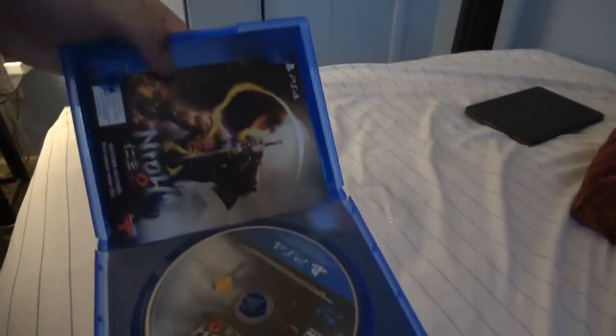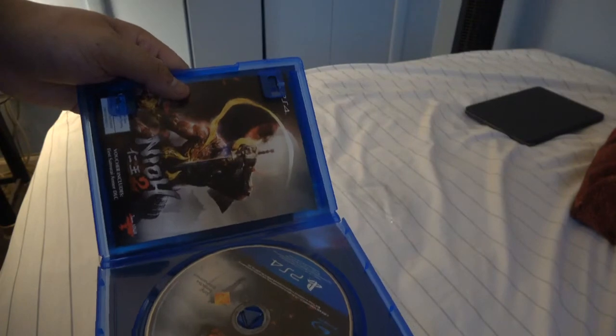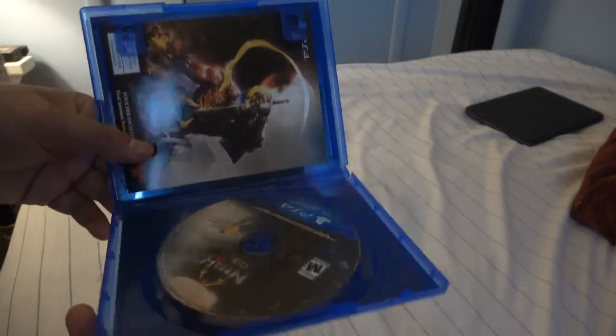Alright, here we go. Open it up. Here we go. As you can see right there, it comes with some code. And the inside — the disc, the cover on the inside, the back side, and front.